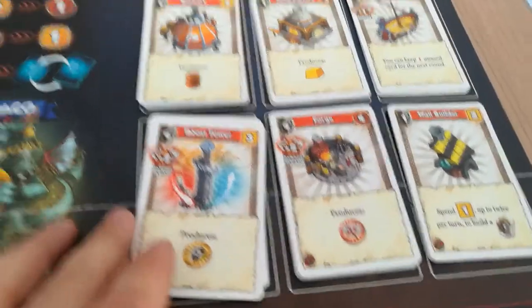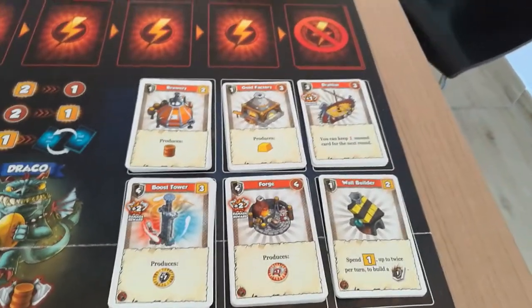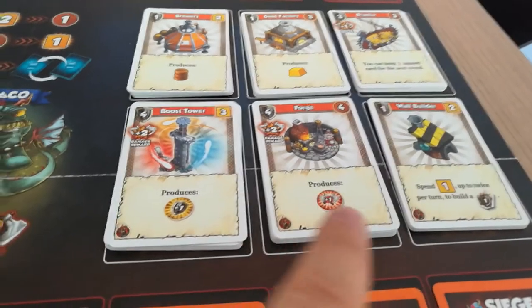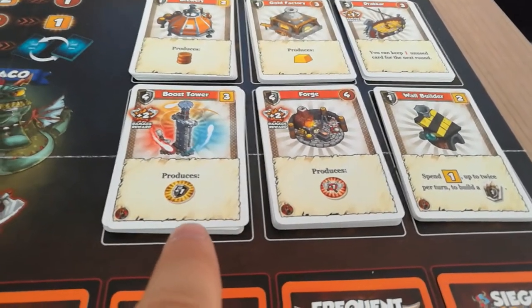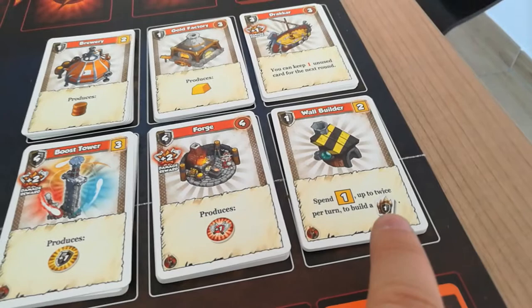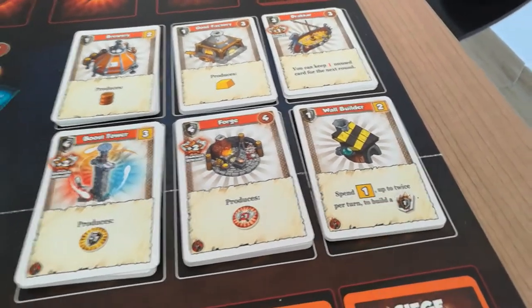On the building side, very interestingly, in this setup you don't play with containers. You still have the two factories and your dracar from the base game, but in this way you are playing with the boost tower, forge, and wall builder. Both of those basically produce boost tokens — boost in defense or boost in attack — and the wall builder allows you to build up to two walls in exchange for gold.